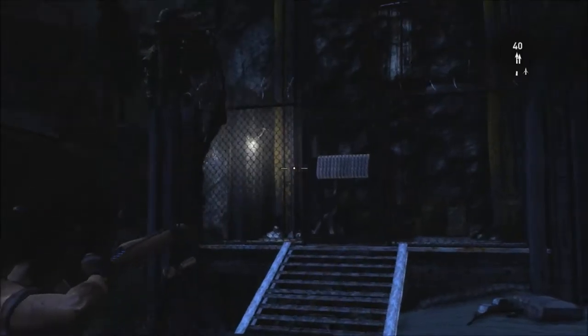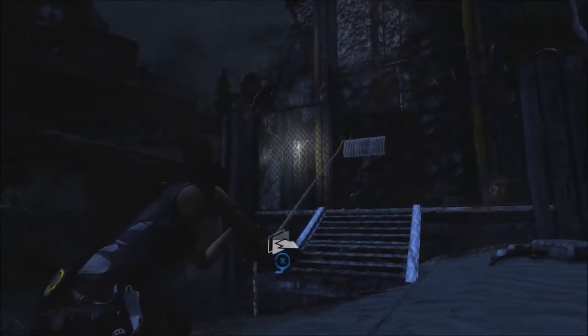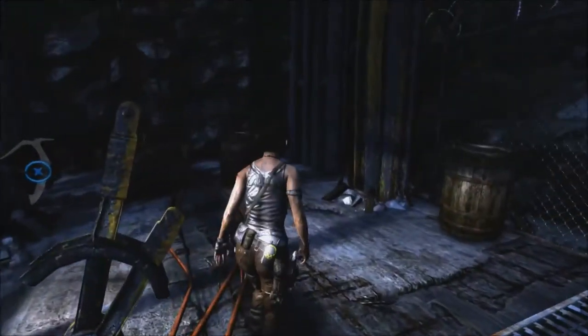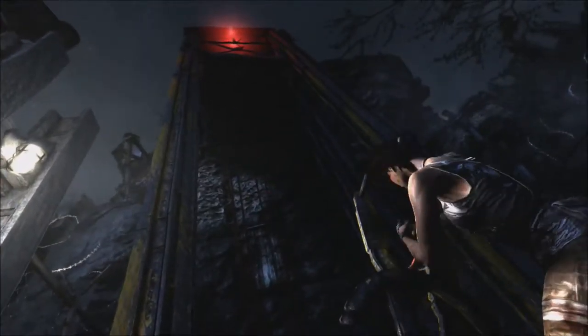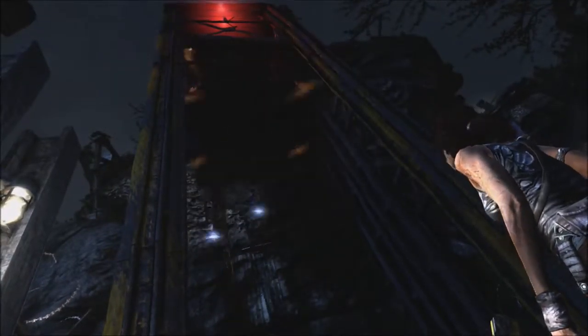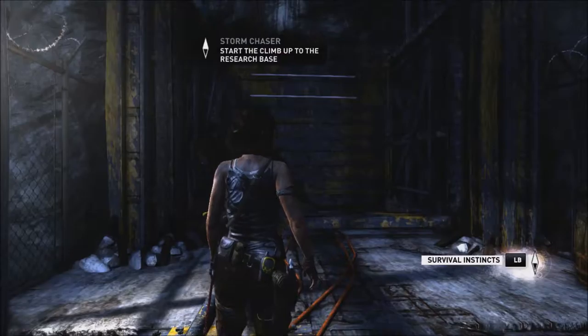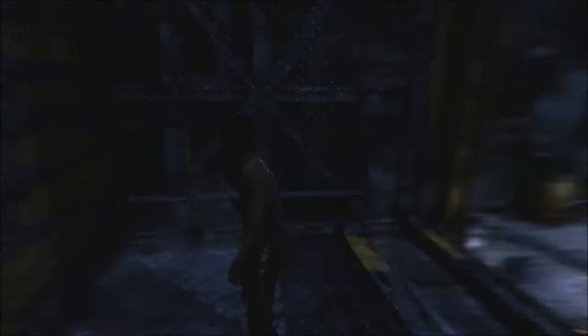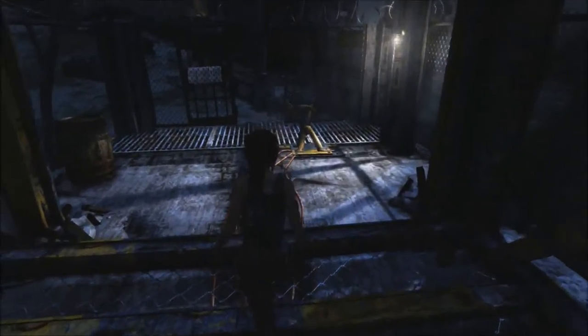I assume the next thing to get us off this island is there — well, not exactly the next thing to get us off, it's the next thing to learn where to go to finish getting off this island. And it requires our wonderful little doodad that we picked up over in the other area, near the Endurance. There we go. Perfect. The switch goes — yeah, that looked like it worked, and it looks like it'll work more.